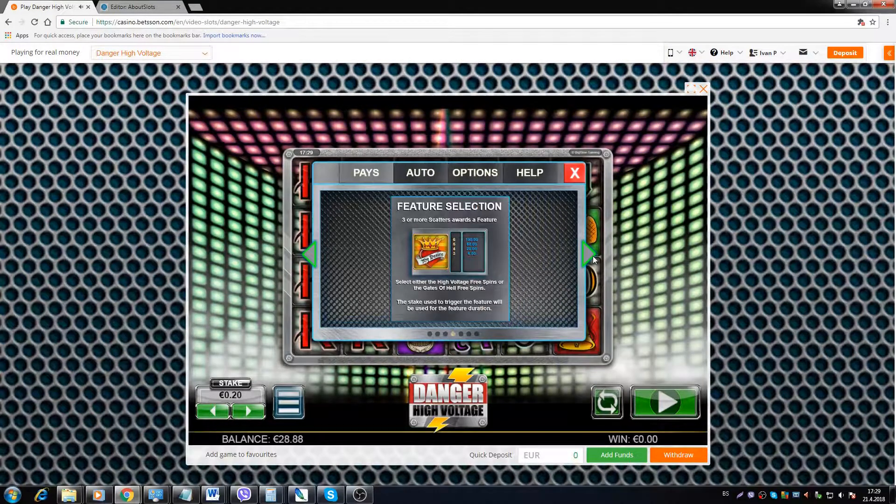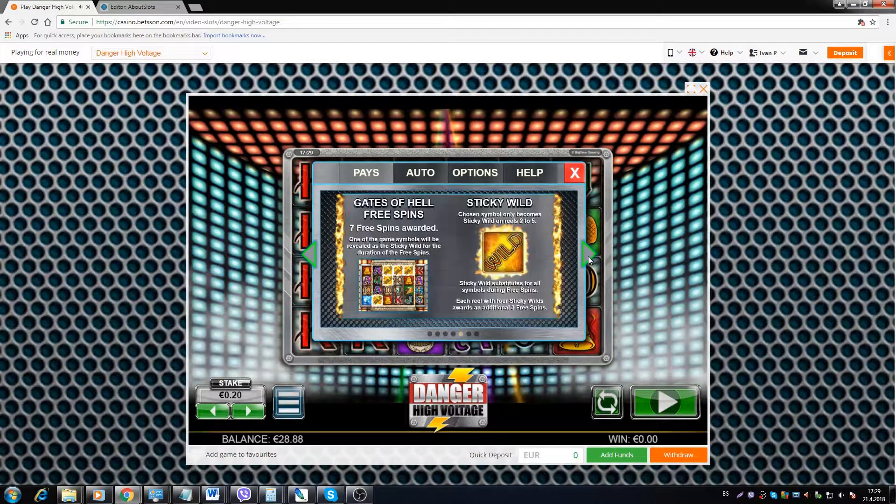The bonus is triggered with three or more heart scatters landed anywhere on the reels, and you actually get two choices. There's the Gates of Hell free spins, where you begin with seven free spins and one symbol is randomly selected as the extra wild. Landing this symbol during the bonus will make it sticky, so it will remain on the reels. These extra bonus symbols can only land on reels 2, 3, 4, and 5. The only way to re-trigger this particular bonus is if you land the full reel — all four wild symbols on one reel — and this will give you extra three spins.